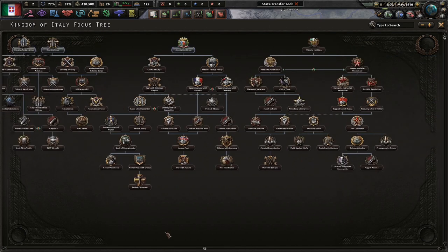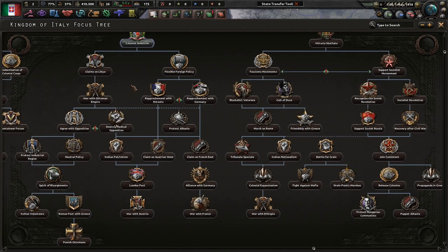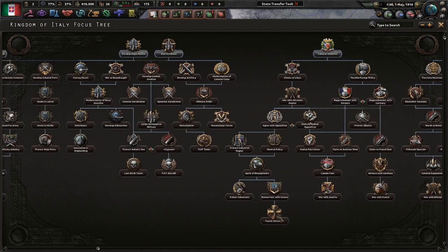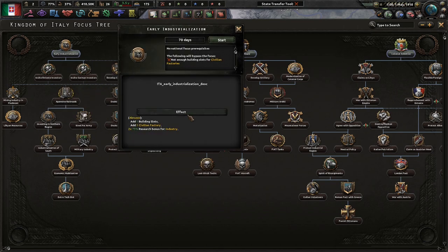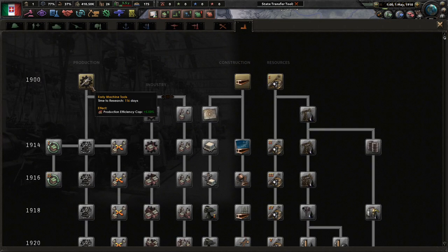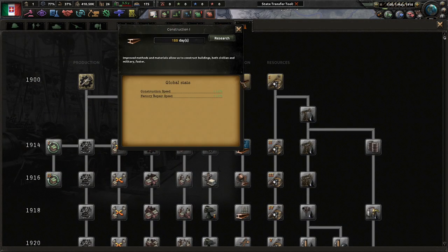Italy does have quite a unique focus tree. I do want to eventually go down to Colonial Ambition. At the time of this recording, I'm not sure whether we should do a rapprochement with the Entente or with Germany, but we might decide that by the end of this video. What I do know is that we can do early industrialization and then get quite a bit of civilian factory construction speed. So let's do early industrialization. How many research slots? Three. That's okay. It's actually been a while since the last recording of me playing this mod.